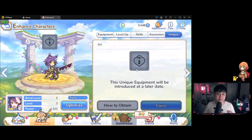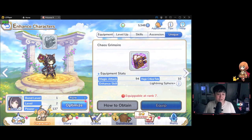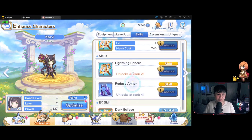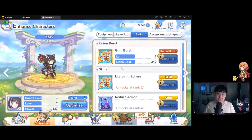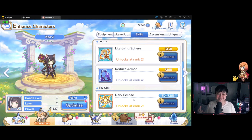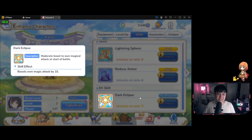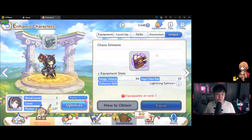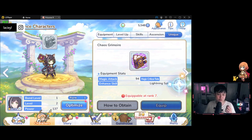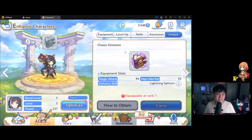The last tab for characters is Unique equipment — a recently released system. Every character gets their own unique equipment. For example, Kiaru can get a unique piece called the Chaos Grimoire, which changes her Skill 1. To clarify the skill layout: the Union Burst is your active skill, then Skill 1 and Skill 2 are below that, and the EX skill is a passive that generally boosts their main stats. The unique equipment also grants bonus stats. This is more of a late-game feature, so beginners don't need to focus on it too much just yet.